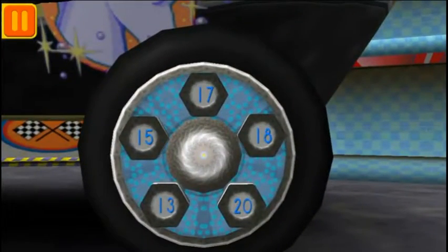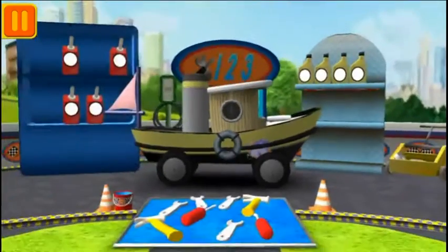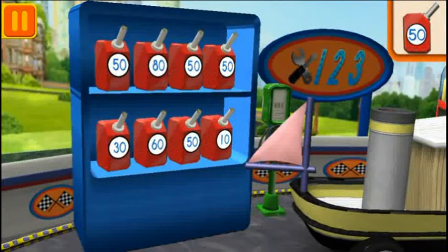We need a big lug nut! Tap on the lug nut that has the largest number! Good! Next! We need fuel cans with the number 50! Find the cans with the number 50 and drag them to your car!